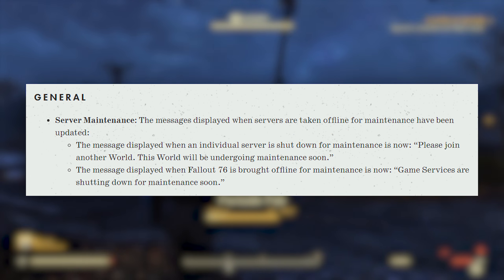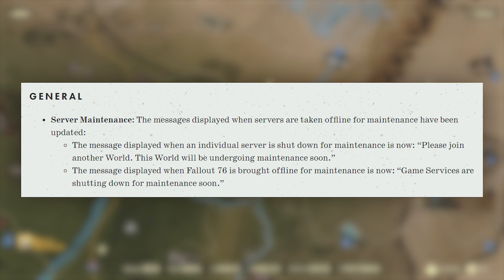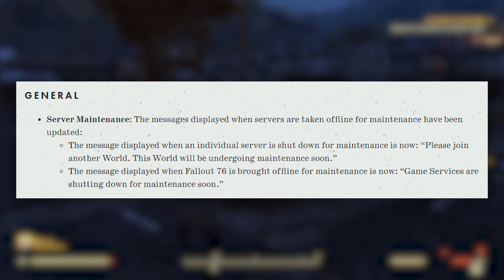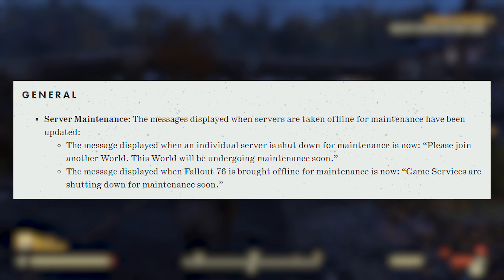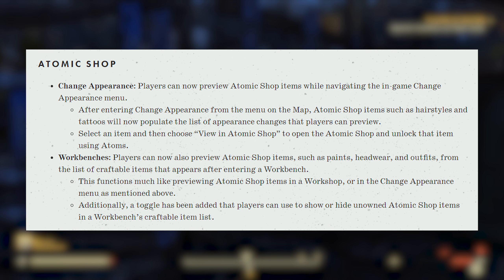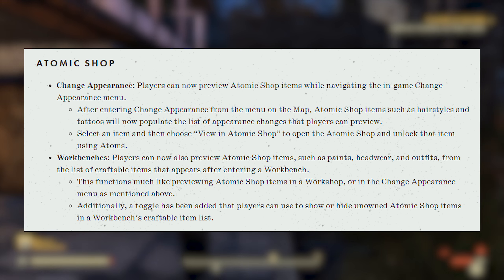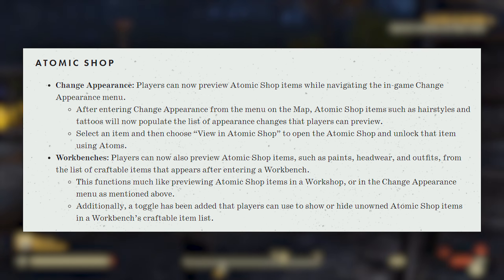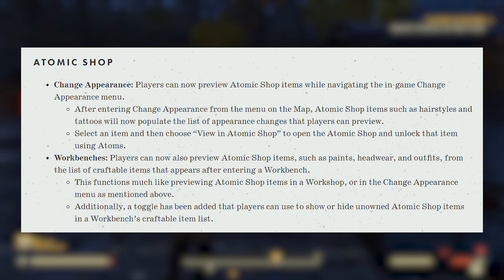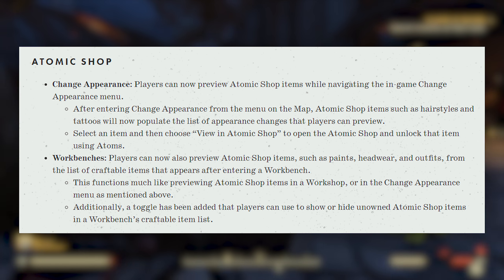For the general patch notes, we got some server maintenance updates. The message displayed when an individual server is shut down for maintenance is now 'Please join another world. This world will be undergoing maintenance soon.' The message displayed when Fallout 76 is brought offline for maintenance is now 'Game services are shutting down for maintenance.' For the Atomic Shop, players can now preview Atomic items while navigating the in-game change appearance menu. Atomic Shop items such as hairstyles and tattoos will now populate the list of appearance changes that players can preview. I'm not entirely sure how I feel about this since it's more advertising, but it is nice to see what items look like in-game rather than just a screenshot. You can select an item and choose 'View in Atomic Shop' to unlock that item using Atoms.